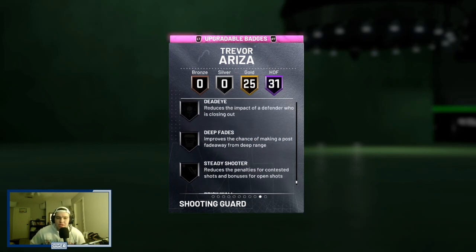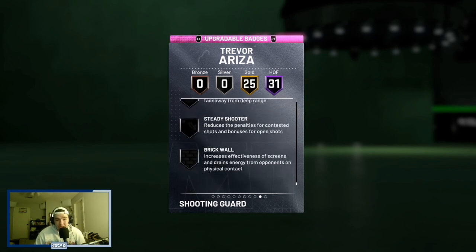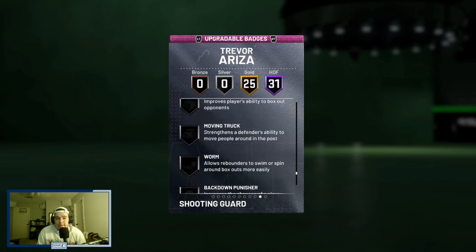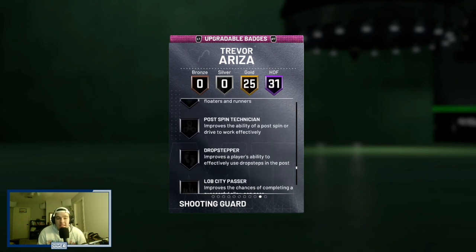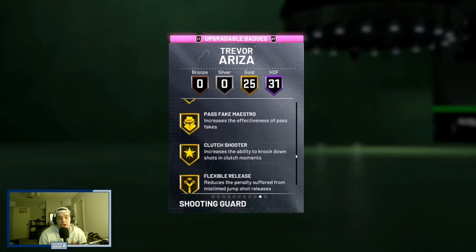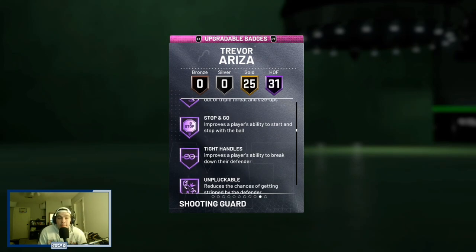He's a really solid card all the way around. If you want to add badges to him, I'd say Deadeye would be a good badge to add, maybe Rim Protector and Lob City Finisher. Those three badges are probably what I'd look to add to this card, but he comes very complete with a lot of good Hall of Fame badges. Six foot eight at the two with all these badges — I think he's going to be a stud.